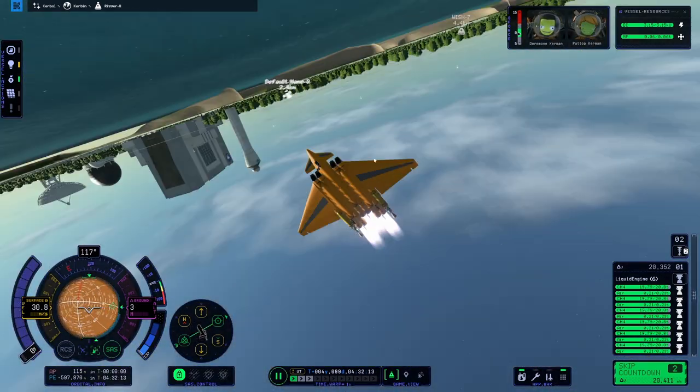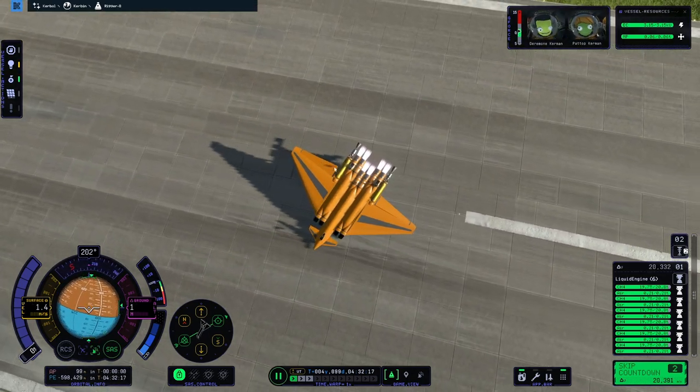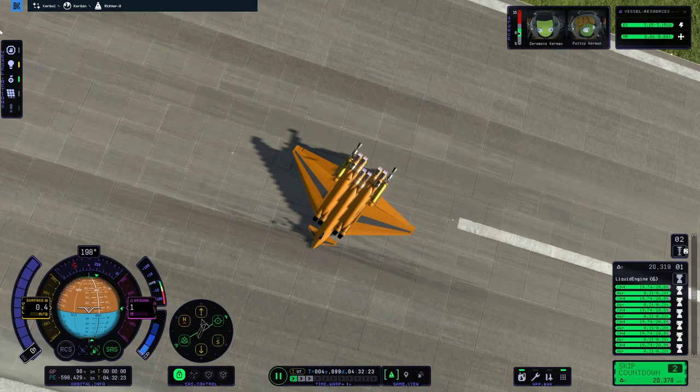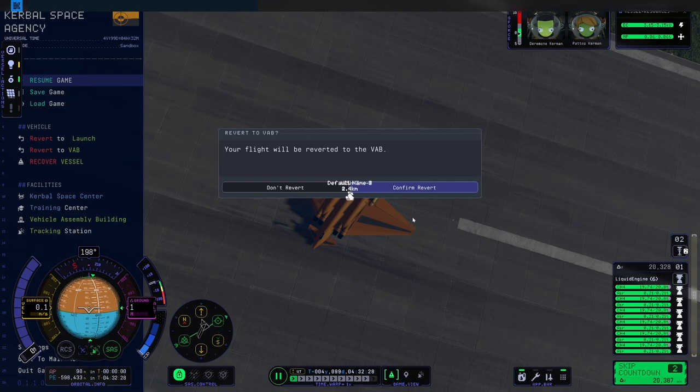Almost a soft landing there. That's because I have indestructible parts still on — that's why I didn't die. All right, fix that. So next time that something goes that wrong, I should be able to see some pretty explosions.